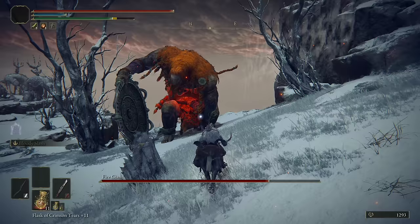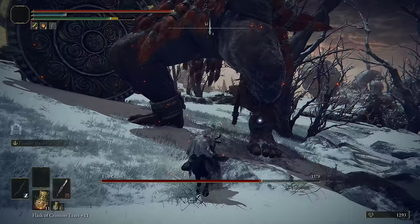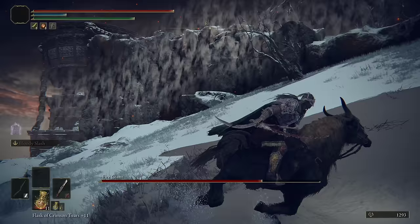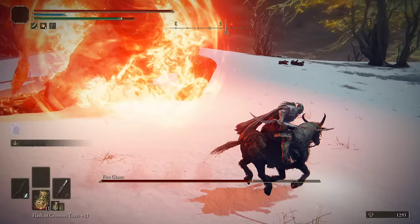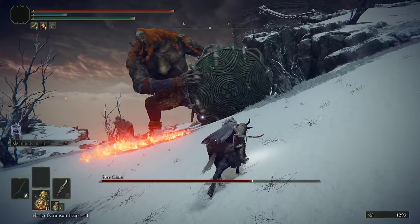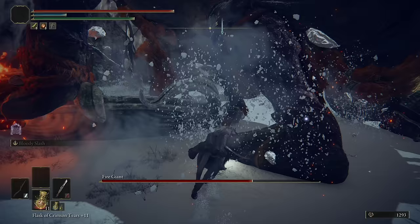After you break the splint, it will roll away from you and then start to cast some fire spells. You just run up to it and hit its leg some more until it walks away or starts to slam stuff again. You'll see that there is a fire orb — as soon as it casts the fire orb spell, you can just ride away from it. It's not a big deal. Ride away from it so it doesn't hit you, and then as soon as you can, get back underneath it again so you can keep focusing on that leg.